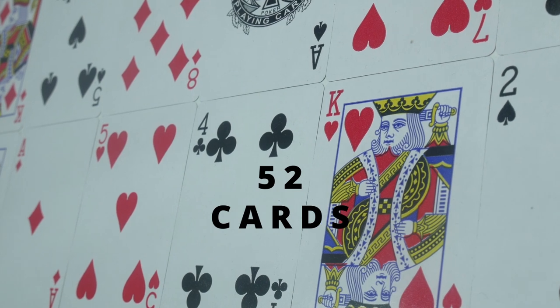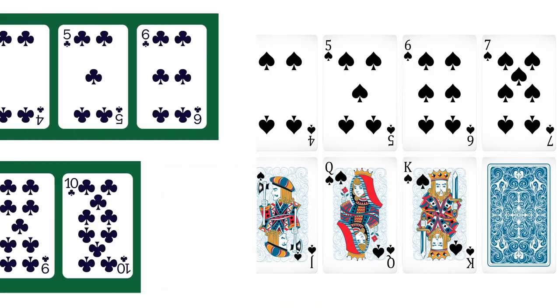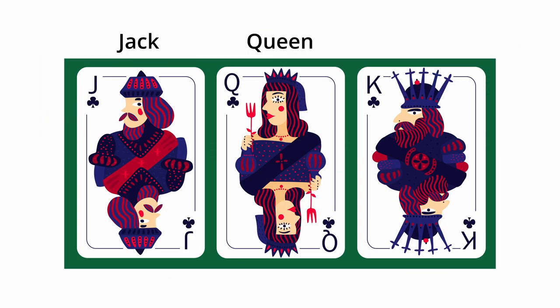A 52-card deck typically consists of four suits: hearts, diamonds, spades, and clubs. Each suit contains 13 cards — 10 numbered cards, Ace through 10, and three face cards: Jack, Queen, and King.